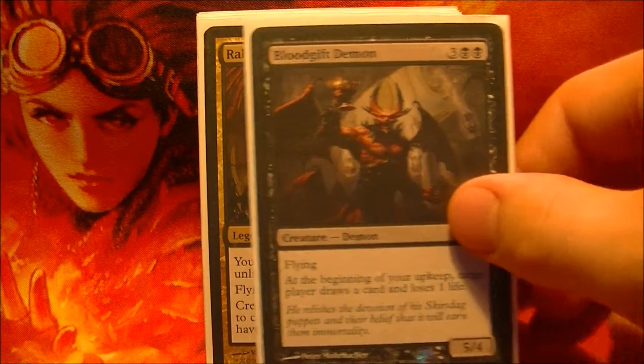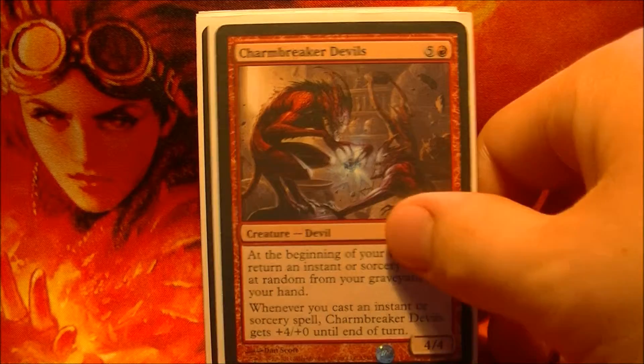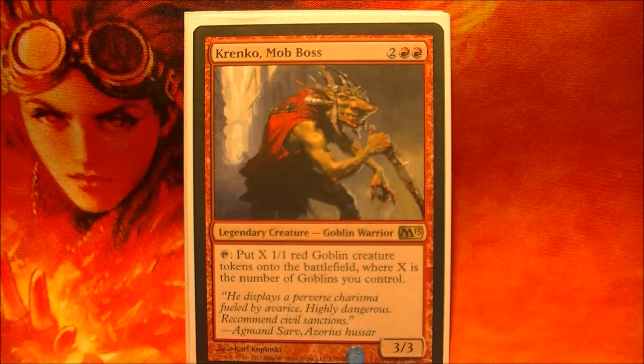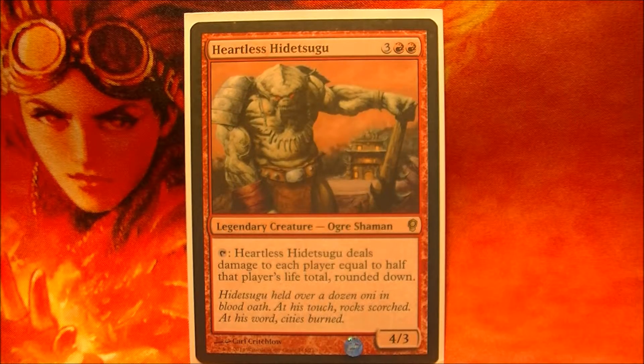Creatures accompanying Zergo: we have Blood Gift Demon for the card draw, Rakdos to make Zergo cheaper once he returns to the command zone, Charmbreaker Devils to bring back my board wipes, Ryo the World War Leader to get extra combat to deal more damage with Zergo, Krakko for a defensive wall of goblins, Tessa Envoy of Ghosts to discourage people from attacking me, Pristine Angel as another flying blocker, and Heartless Hissegu to deal more damage with his ability.